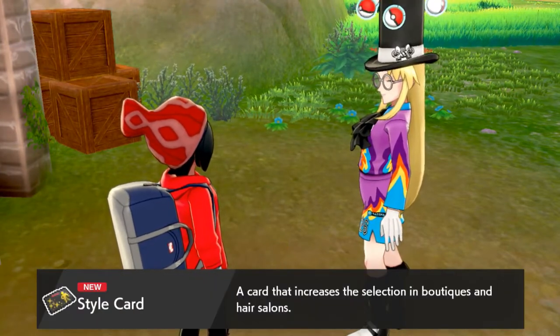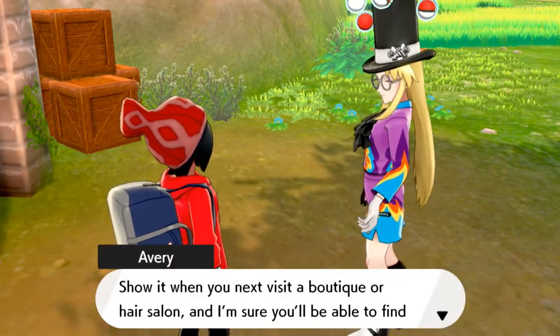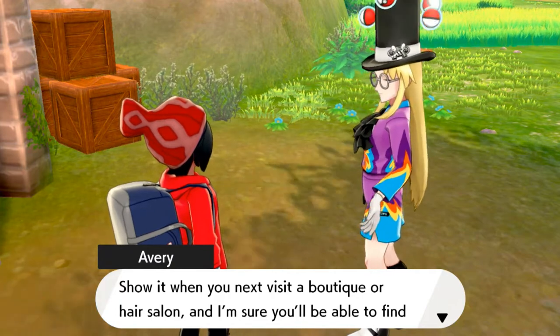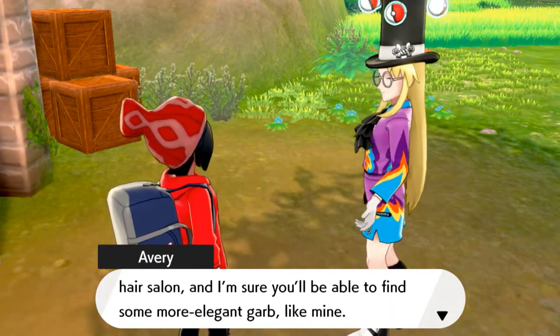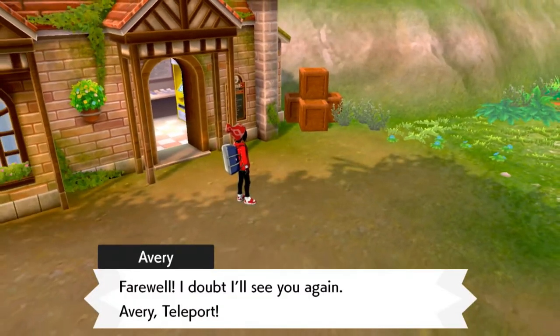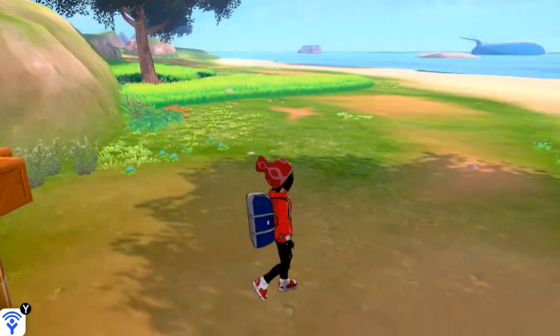The Style Card increases the selection in boutiques and hair salons. 'Show it when you next visit a boutique or hair salon and I'm sure you'll be able to find some more elegant garb like mine. Now then — farewell, I doubt I'll see you again.' And Avery teleports away! Well, that was interesting right there.